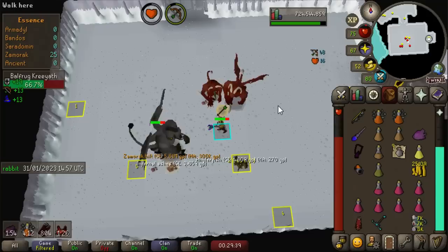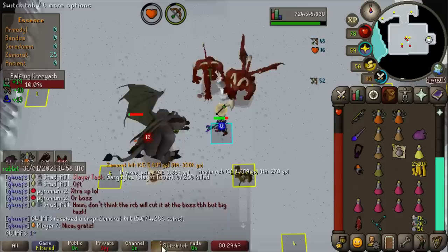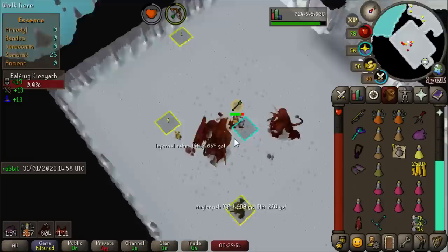What? You've got to be kidding me. Zammy Hilt? We need the Bandos Hilt, not the Zammy Hilt. That is actually tragic. I mean, it's 5 mil — 5 mil's 5 mil — but it is the same drop rate as the Staff. So this is the part where I scream and go: wah, wah, wah. But I'll take the 5 mil. I won't complain about that. I'm happy-ish.